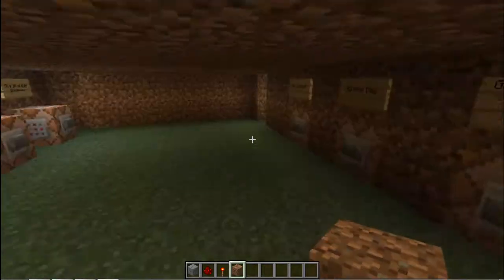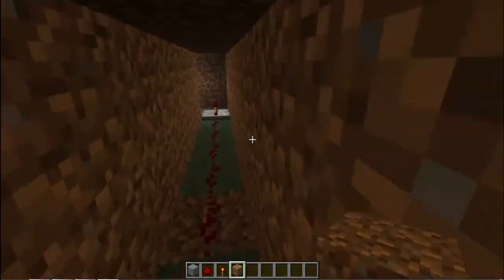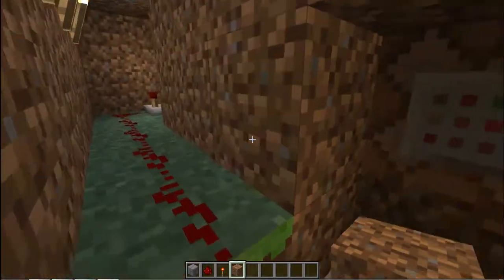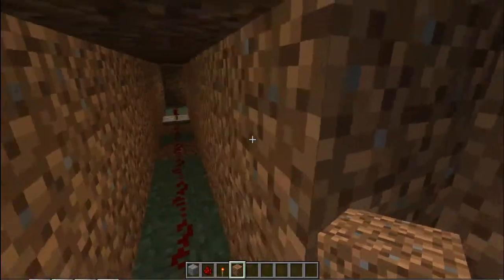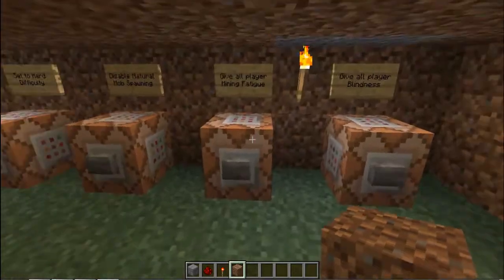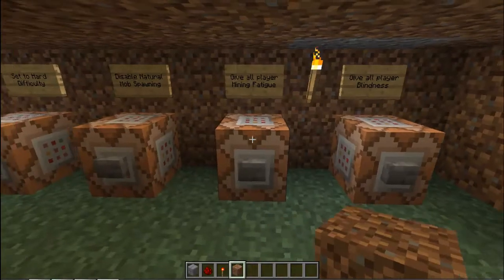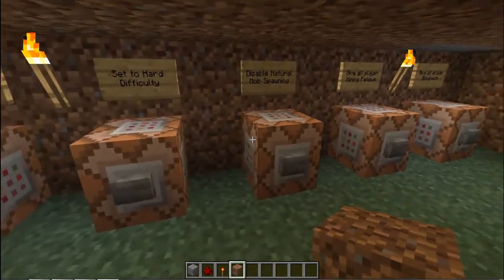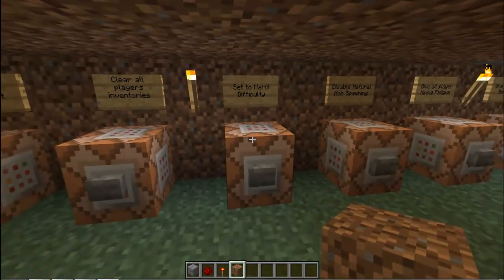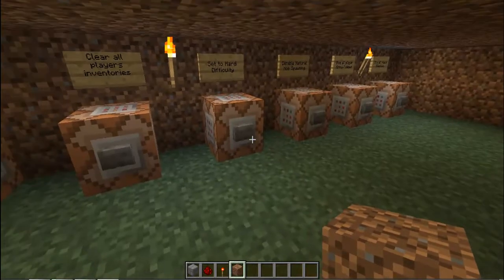Now as you can see there's a bunch of dispensers, and most of these go automatically when you press the button to start the game — it's going to trigger this line, which turns most of these on. Most of them are just checking to make sure the game runs correctly. Like, this will give the players mining fatigue for a billion ticks, which makes it infinite so you can't break any blocks. This will disable natural mob spawning so they won't spawn naturally, only from dispensers. This puts it on Hard difficulty — and when it's on Hard, that means zombies can break the door, so that's a necessity.